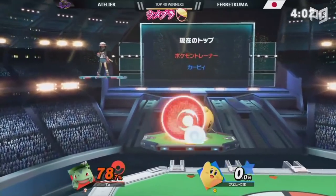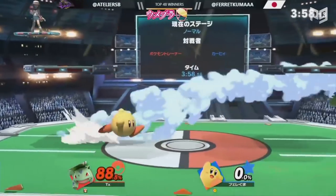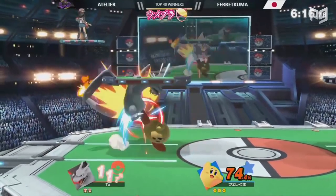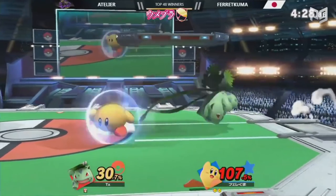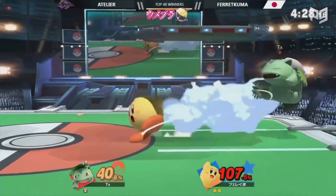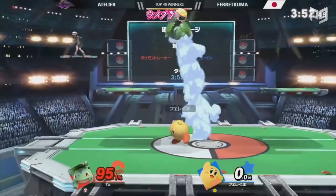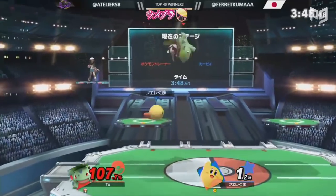Since spamming just one move doesn't work, Farakuma mixed things up by also spamming up tilt. That's because up tilt is Kirby's primary combo starter — it's like a worse version of Fox's up tilt and can even combo off itself like Fox's does. Then, as a final mix-up, he used forward tilt as a spacing and follow-up tool. It's one of Kirby's bigger hitboxes, so it's a good tool to react with, and it gets better when you space it. Kirby's forward tilt is like a better version of Pichu's forward tilt — no self-damage, and just as strong.